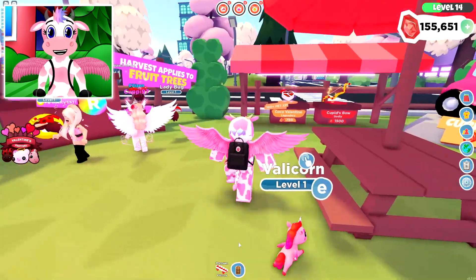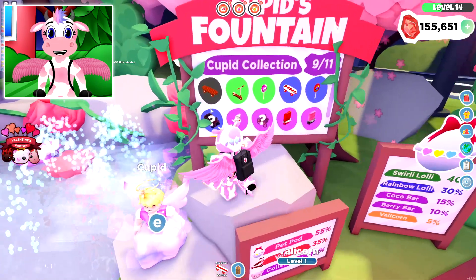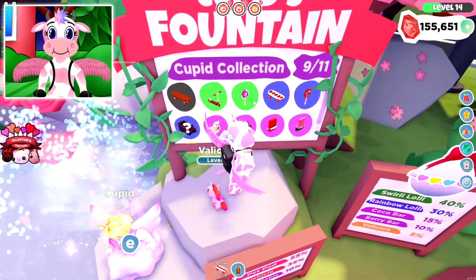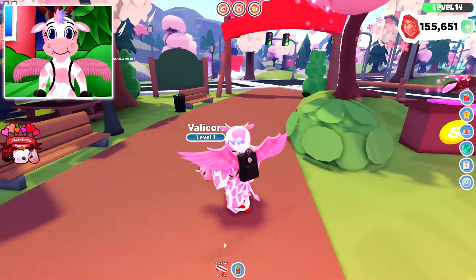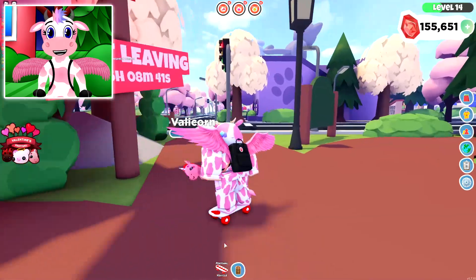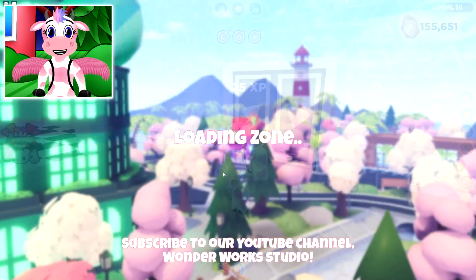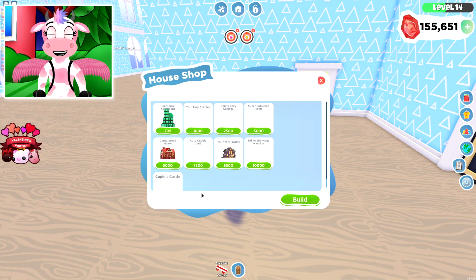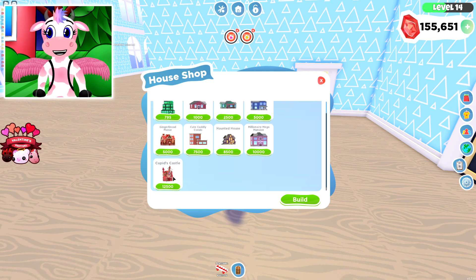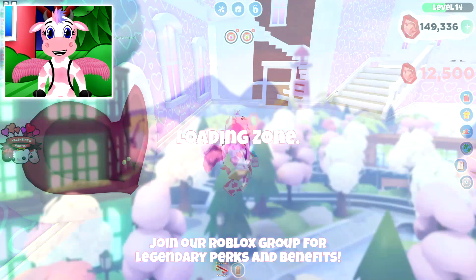This update is so much fun and everything in it is just so pretty. I'm still missing two vehicles in the test server, but we've seen just about everything. There's one more thing to look at — a brand new house they added! The Cupid's Castle costs 12,500 gems. Let's buy it — are you sure? Yes! Let's see it.